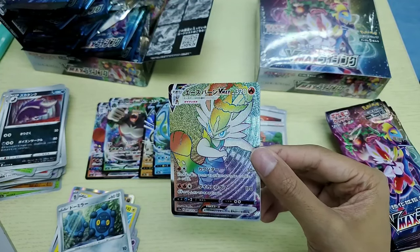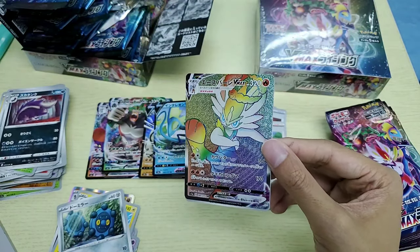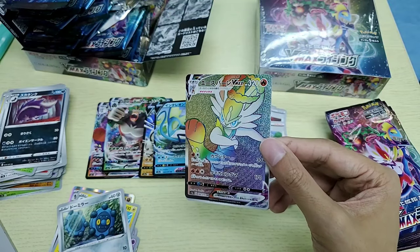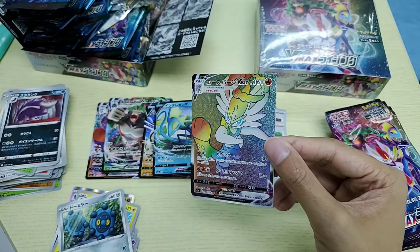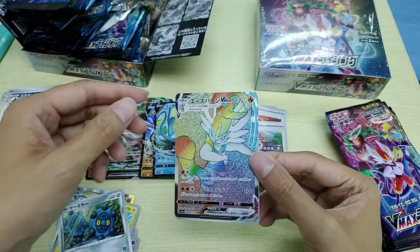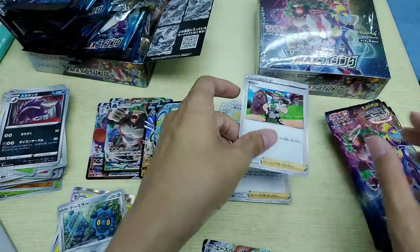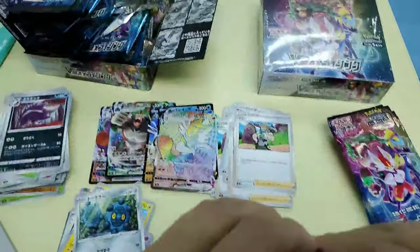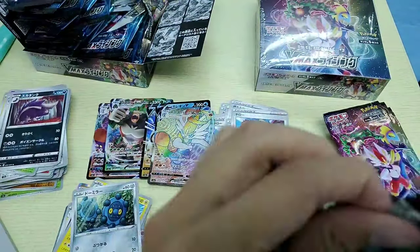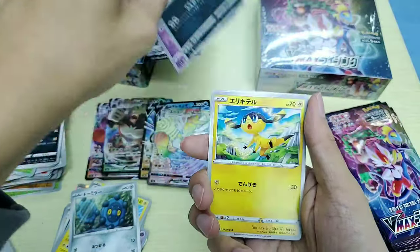So the Double Colorless Energy is more expensive, and the hyper rares are not too expensive here — this one is around a thousand yen, so about seventy dollars. Not bad! I'm going to leave it here. We've got some really nice hits, in the sense of a collector.